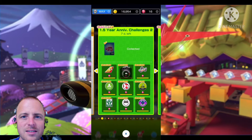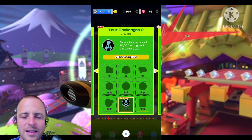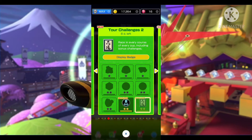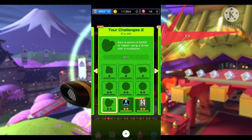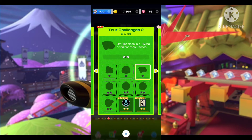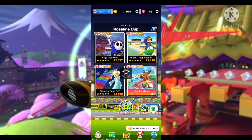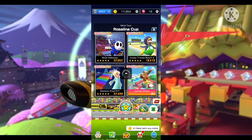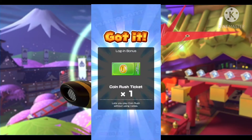Taking a look to see what challenges I need to complete: 20k or higher in the Larry Cup, collect 200 coins, race in every course and bonus challenges, total score of 20k or higher in the Larry Cup, 9,000 or higher using a driver with a mustache, get an item from the tier shop, 20 jump boosts in a single race, a driver with a ribbon, race in auto mode, get first place in 150cc or higher three times, use 10 mushrooms, get a fantastic combo total of three times. And then the login bonus — we're wrapping up with the 14-day login bonuses.